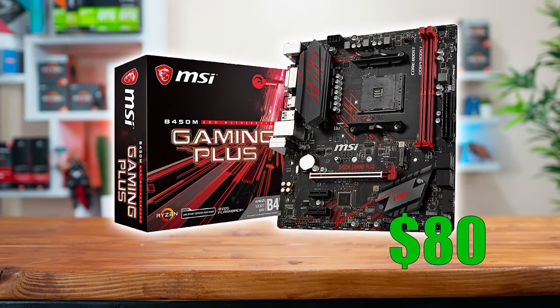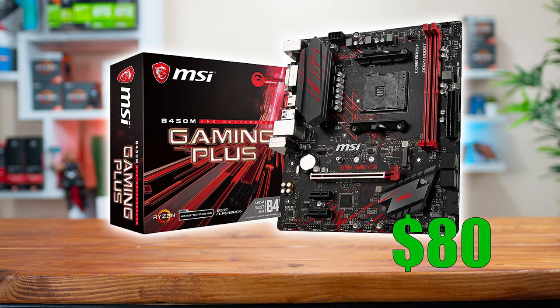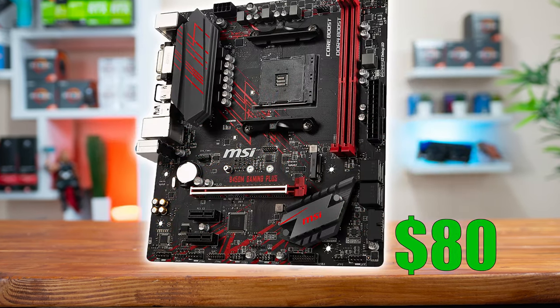Moving on past the CPU we get to the motherboard, and here I went with an MSI B450 Gaming Plus — this is where you can see the black and red theme commence. Since we're using the 3400G, you'll need to make sure that your motherboard either ships with the latest BIOS version, or you'll need to grab a Ryzen first generation or second generation CPU from either your friend or the AMD upgrade program to update that BIOS.